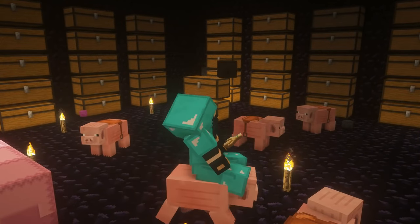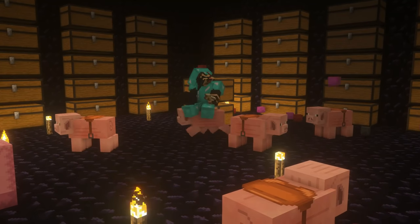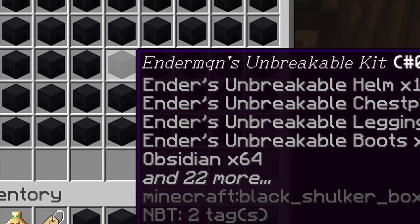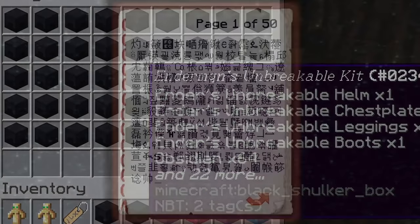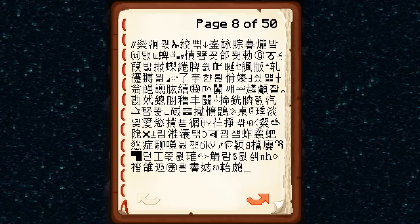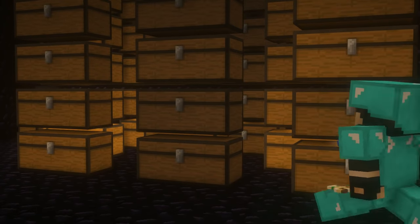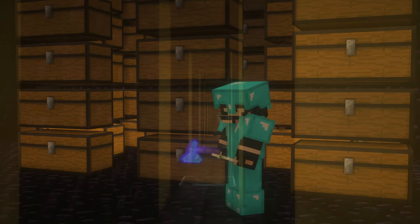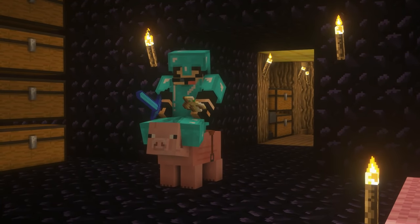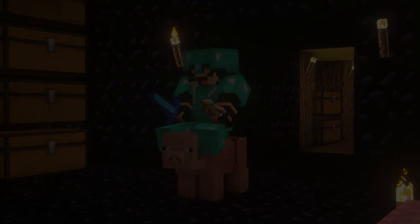A few years later, the 2019 chunk dupe was widely regarded as one of the most powerful dupes on the server. You could have as many chests as you wanted in a chunk and dupe with ease. It worked by overloading a chunk with large file sizes using large text characters in multiple books, preventing the chunk from being saved. Any change to the chunk would revert upon unloading and reloading, accomplished by building a tunnel and returning to the duped chunk. The dupe was eventually patched on February 23rd, 2019 after it caused massive lag on the server.